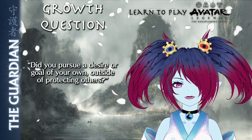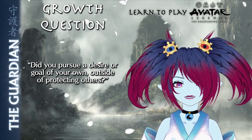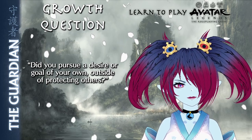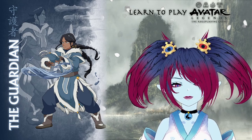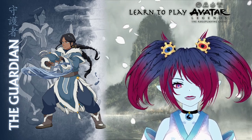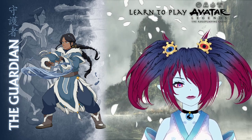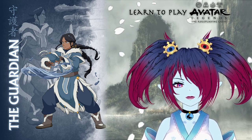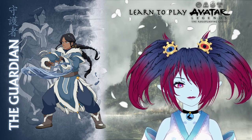The Guardian's growth question is: did you pursue a desire or goal of your own outside of protecting others? This pushes the Guardian towards self-awareness, past just protecting people, and moving towards making decisions for themselves. And that's the Guardian in a nutshell. If you liked this quick overview of the playbook, drop a like and a comment below. Subscribe and hit that bell to be notified when the next playbook video releases. Thanks for watching, and if you want to see Avatar Legends in action, I recommend checking out my Rise of the Dark Avatar game linked below.